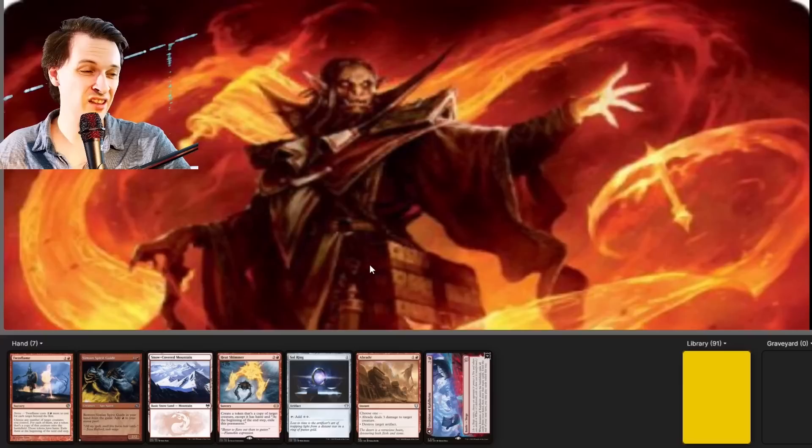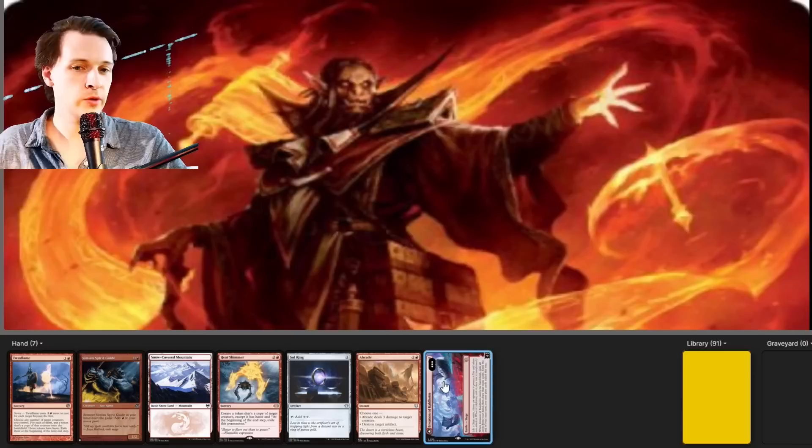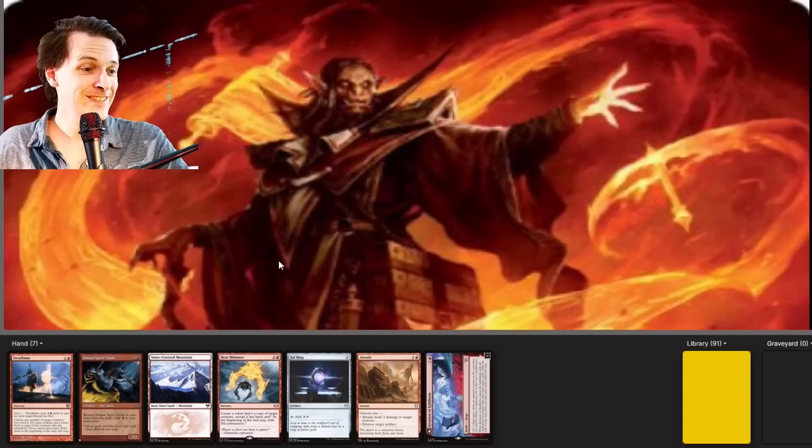This next hand looks pretty good. We have a Sol Ring and a Simian Spirit Guide, but we're lacking a second land, which is a little annoying. If we'd had a second land, this would be a turn 2 commander. We also have Invasion of Caldheim in hand. We're not that far from winning with Dual Caster Mage — we have Heat Shimmer and Twin Flame, though we don't need both together. We can get a Dockside from someone if we're lucky. If we just top-deck a land, we're golden, so I'm going to keep this hand.